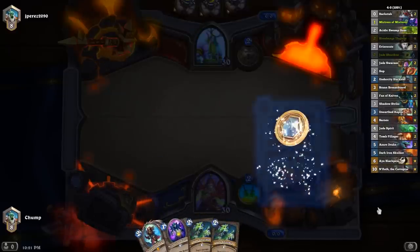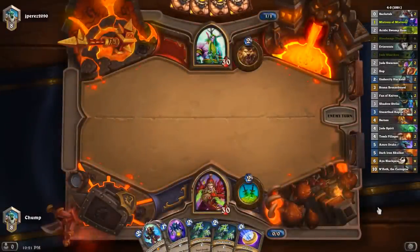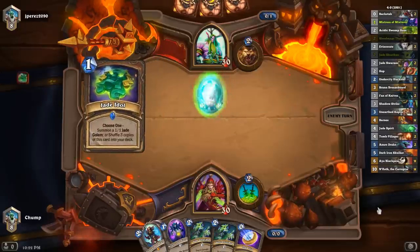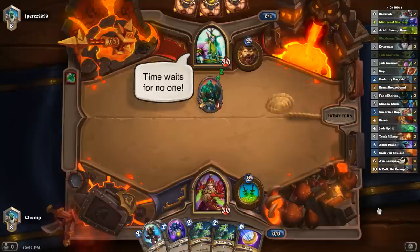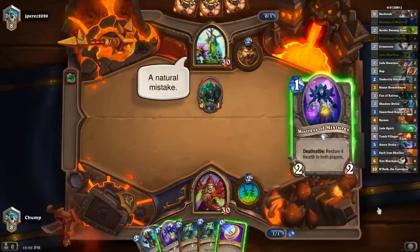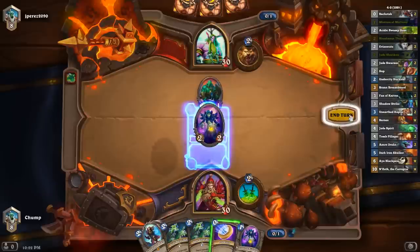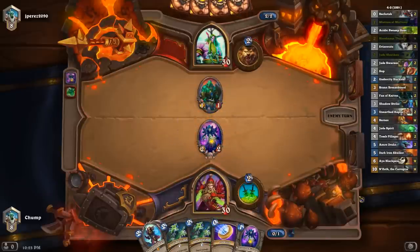The argument for keeping Ooze is that it never gets better in this matchup. But sometimes if I send it back, I just never draw it — and never drawing that card would probably be pretty good. I wonder if I should coin out my other Mistress here. Probably not really worth it — I'm not playing an aggressive deck. Hold the coin for maybe turn 4 Azure Drake or something more impactful.